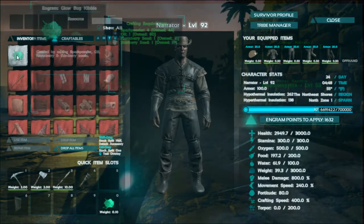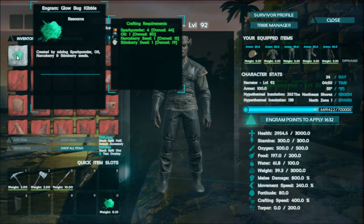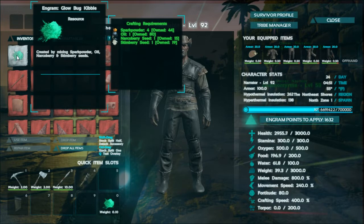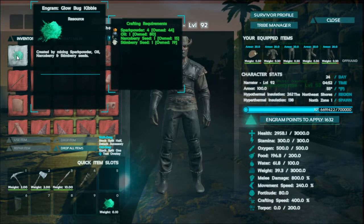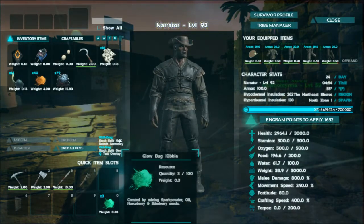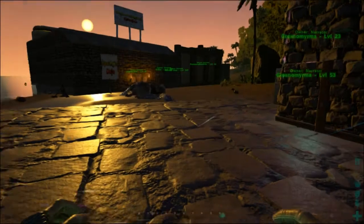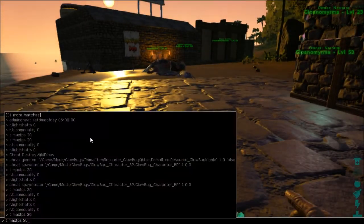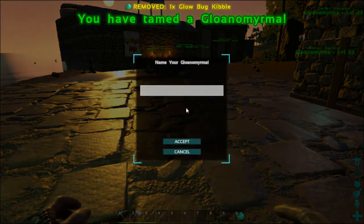So what do you need to tame these guys? They're fed passively and there's an engram you need to learn — the Glow Bug Kibble. It takes four spark powder, one oil, one narco seed, and one stem seed. Craft it up and it gives you two of the Glow Bug Kibble, and it only takes one to tame them.